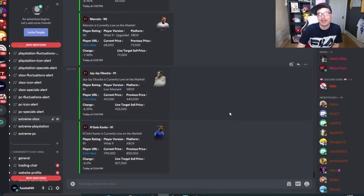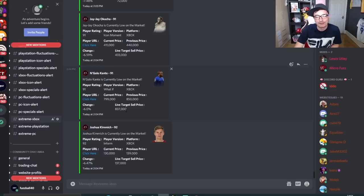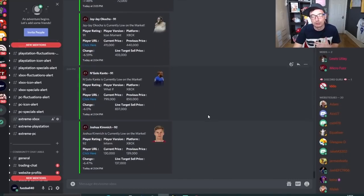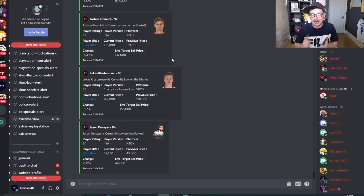This is the area of the Discord for tier 3 users. As you can see, it is pinging you with the current price of these cards and the live target sell price. You have to cross-reference that with what the sell price has been recently and use some of your own market knowledge, but this runs 24 hours a day to make sure you're getting continual deals. A new ping just came up right there for new cards you can go out and buy and sell right now.